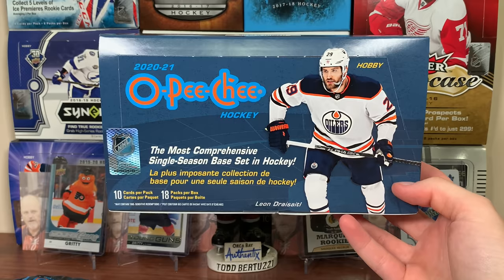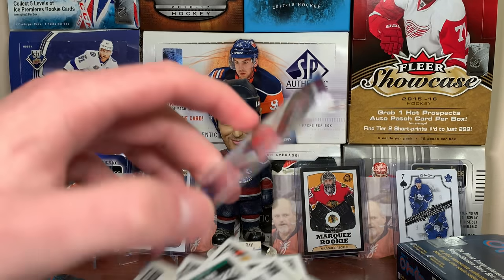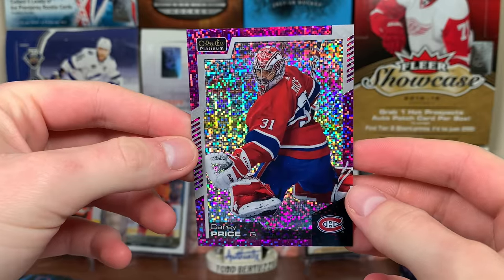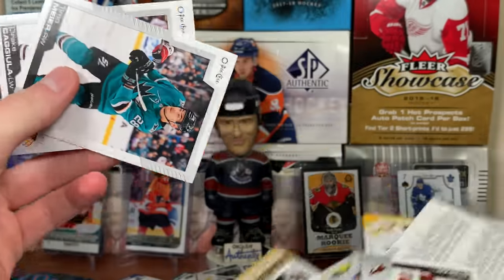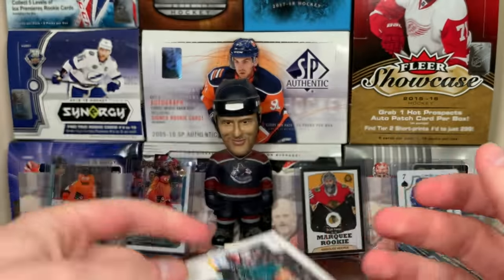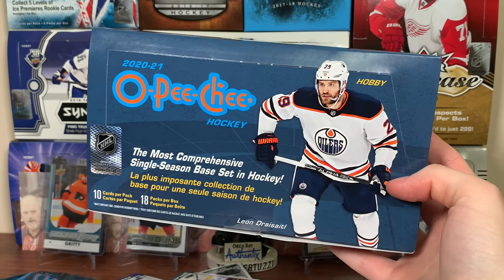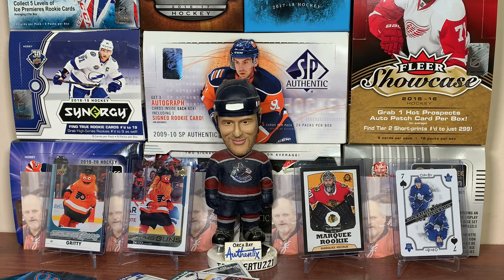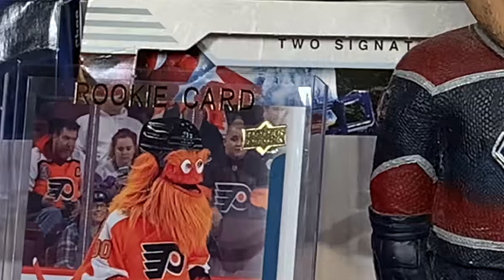So yeah guys, there's a hobby box of 2020-21 OPG. Not for me — the product is not for me. I'm not saying it's bad by any means. The Carey Price Violet Pixels is really the pull for me. There are some interesting cards here, some players with cards that don't normally get cards, but it's not for your hit junkies like myself who chase those big pulls. Stay tuned for more breaks to come — as always, thanks for watching, and I'll see you guys later.